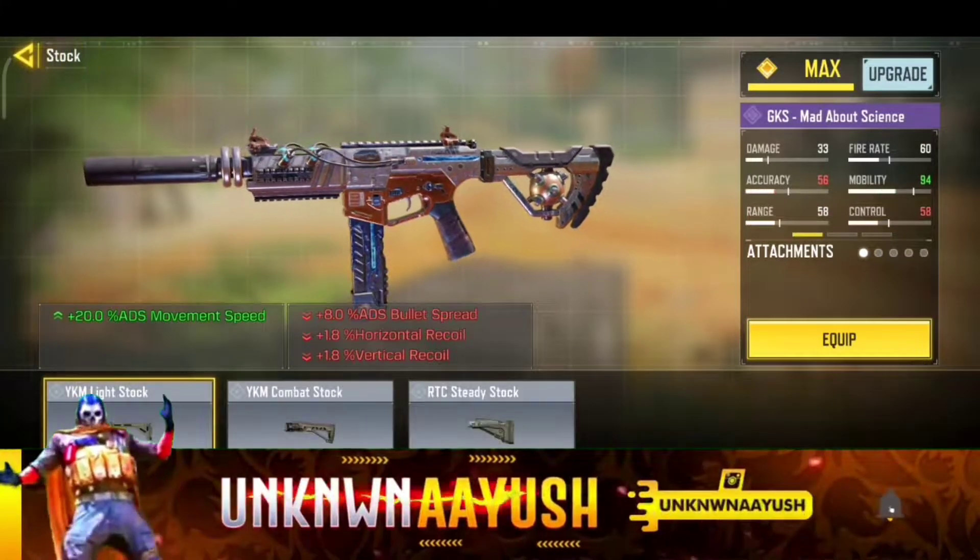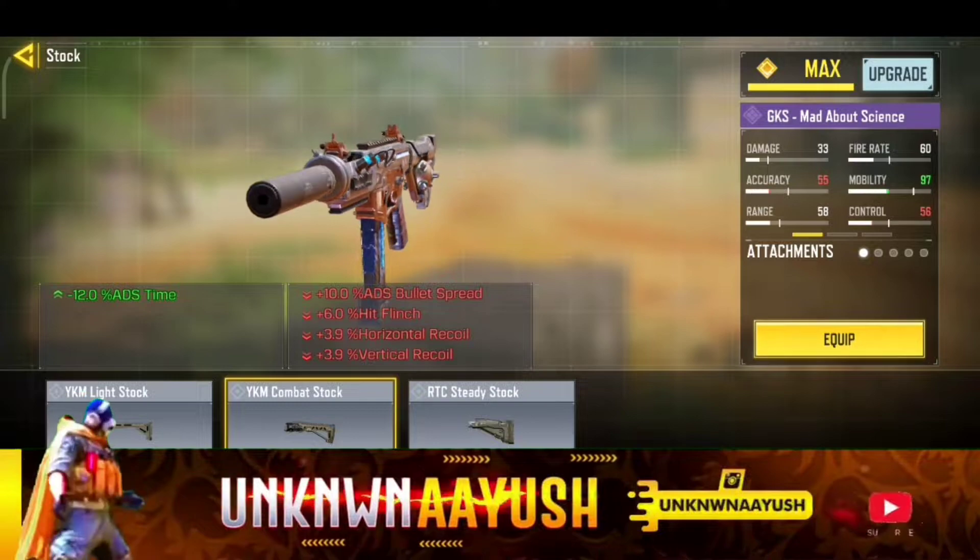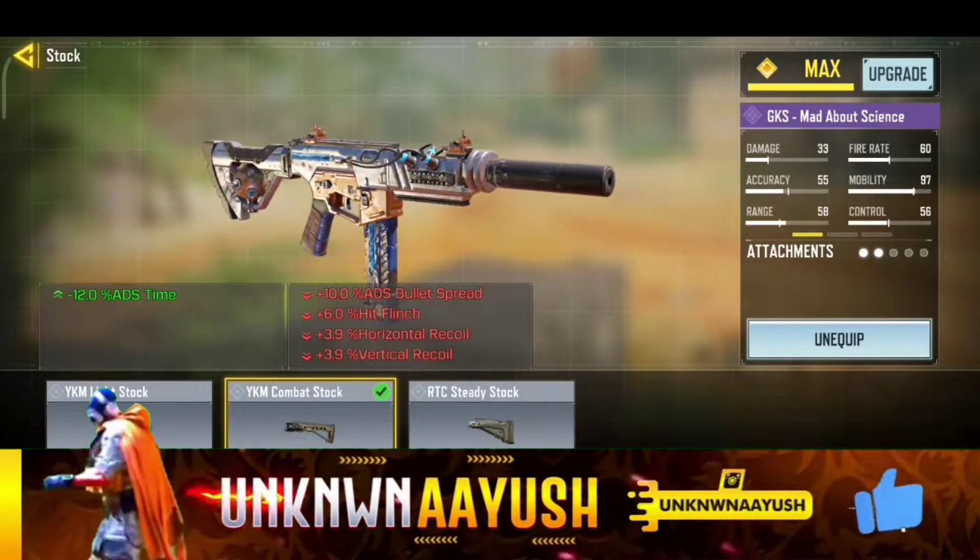Moving ahead, for the second attachment we use the YKM combat stock — it slightly increases ADS speed.